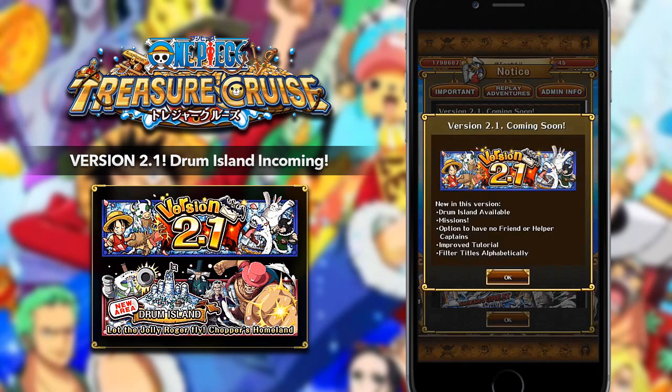Another thing being added is the option to have no friend or helper captains. That is something also in the Japan version where you can actually decide not to have a friend captain at all — you can disable that and just run through a story or Extra Island without a friend captain. Obviously it's not really encouraged because you want your friend captain and all of the boosts to make sure that you can win. However, if you ever did want to do that, that option is also there.